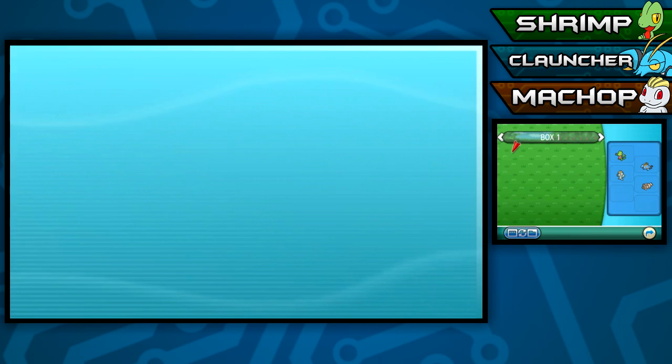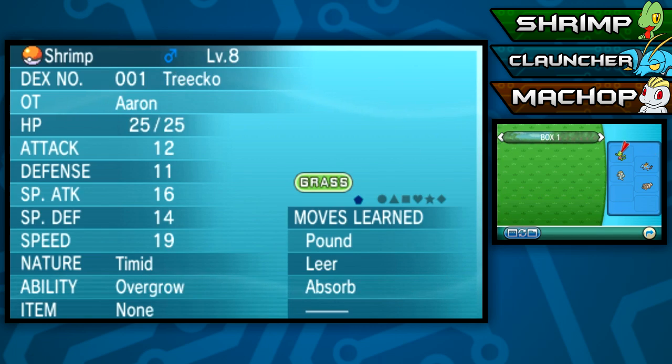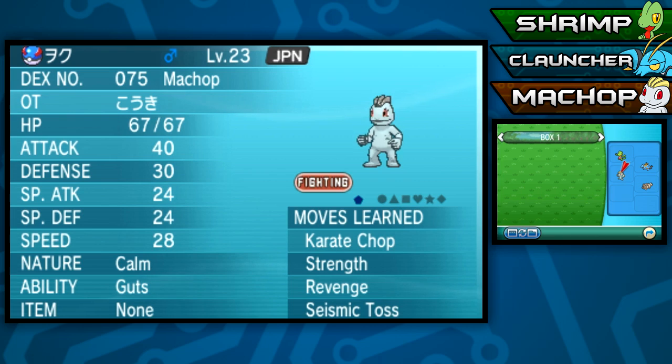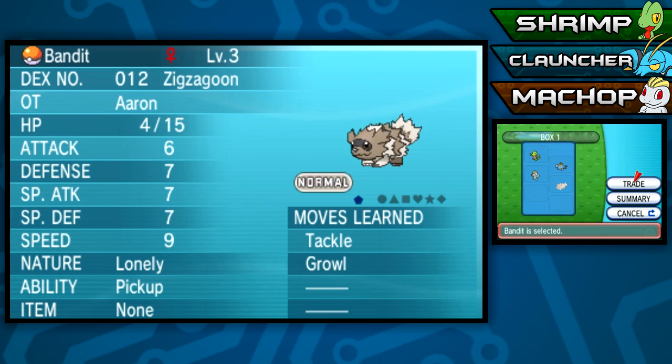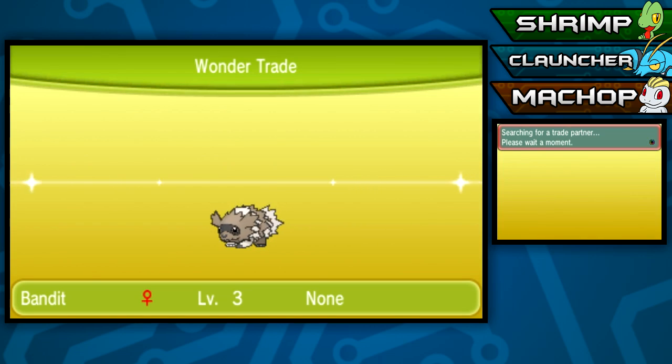We got our second trade. Let's go ahead and do our final one. Let's see what we got here - Karate Chop, Strength, Revenge, and Seismic Toss. Level 23, which is really overpowered for the moment. It looks like it was just a randomly caught one. So we've got our Zigzagoon, Bandit, to trade away finally. I don't think Poochyena had an item, so we don't have to worry about that.